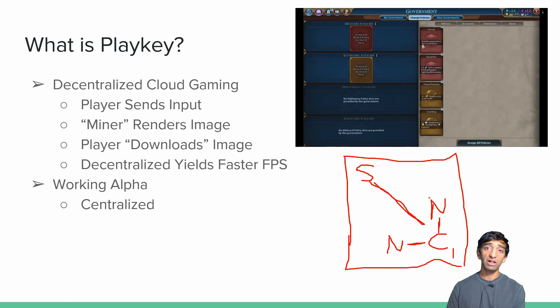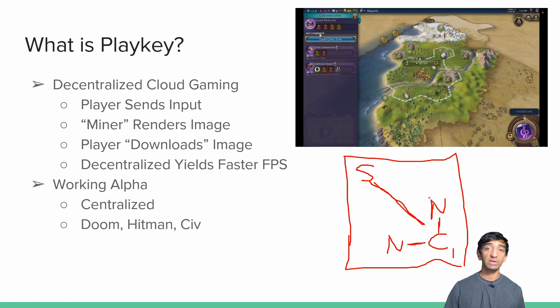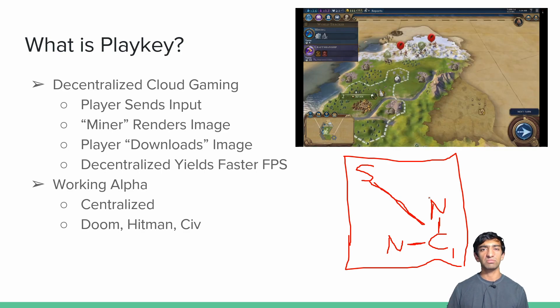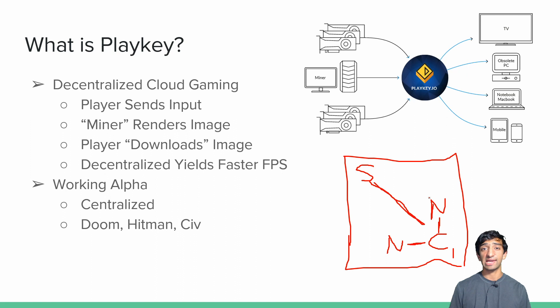In their working alpha they have a bunch of different demos to play — you can try Doom, Hitman, Civ, and a few others. In the video I'm playing Civ, and the demo is about 10-15 minutes but gives you a sense of how their network can handle the load. In the case of Civ, it doesn't matter too much because it's turn-based and high-end graphics, which is actually one of the really good use cases of PlayKey.